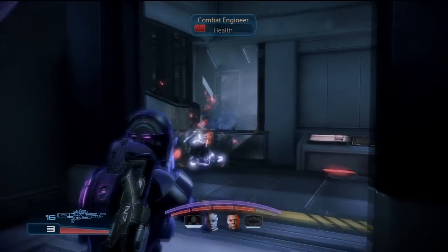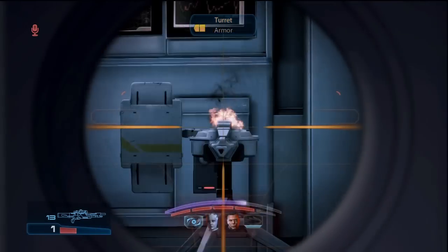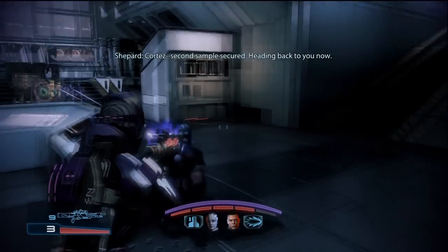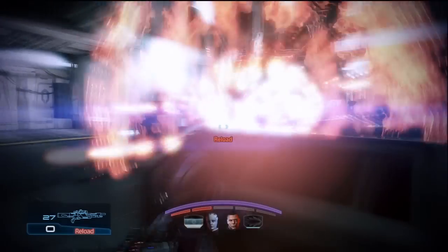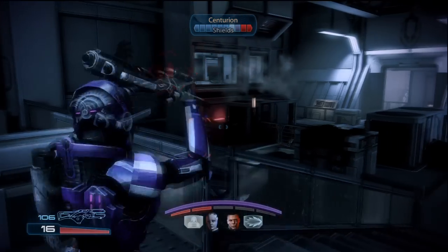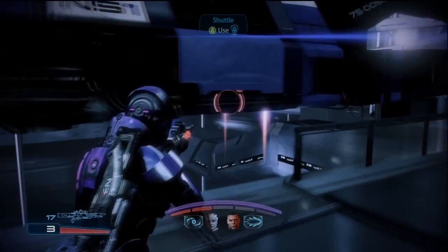You'll have two engineers and two turrets to take care of. Once everything is dead, head back downstairs to bypass the second console. This time, when the timer is counting down, troopers drop in right on top of you. You'll have to hold off multiple waves of enemies — troopers, Centurions, and engineers — in each area of the map until the shuttle can land again. Once the shuttle lands, work your way back to the docking area, which has more enemies and turrets guarding it. After killing everything, enter the shuttle to complete the mission.